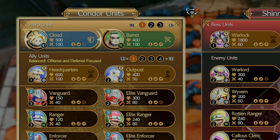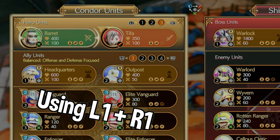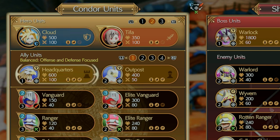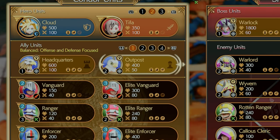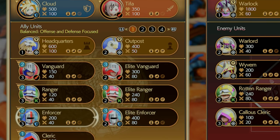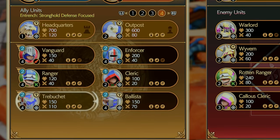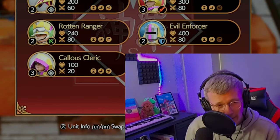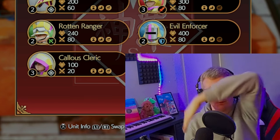On the left you've got hero units — you can swap them if you want to: Cloud and Barrett, Cloud and Tifa, or Barrett and Tifa. For this video I'm going to be using Cloud and Tifa because we've got a lot of enforcers in the loadout. Underneath you can see headquarters and outposts, vanguards, elite vanguards, rangers, elite rangers, enforcers, and elite enforcers. We've also got clerics, trebuchets, and ballistas. You might look at trebuchets and see 110 damage and want to spam them, but ballistas can sometimes be better — they fire in a straight line whereas trebuchets fire up and over, so you can miss the target.